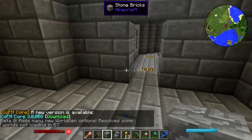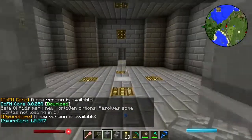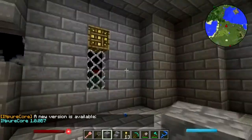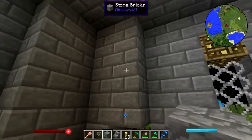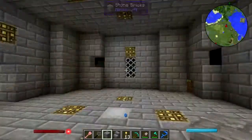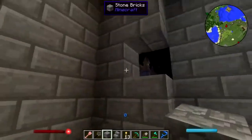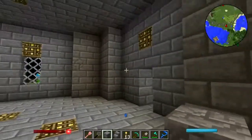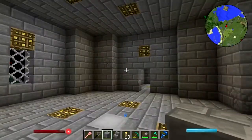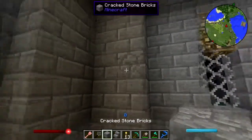Hey folks, welcome back to Natural Magic Building. Just a little disclaimer here: the pack is updated to version 0.7, however I am sticking with 0.6.3 because worlds with that version and lower are not compatible with the new version. I've put in way too much work on this world to start over now.